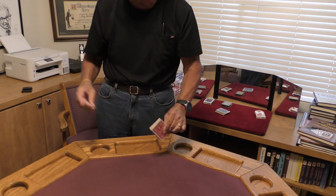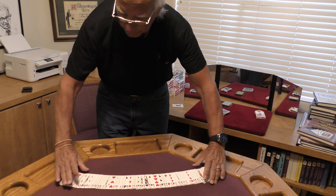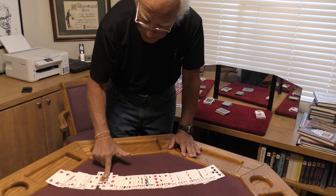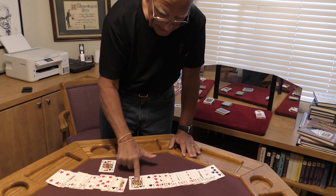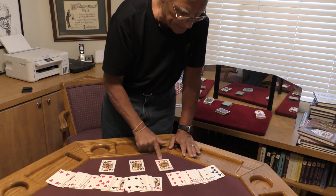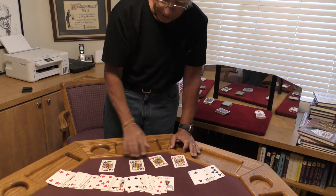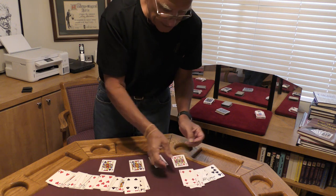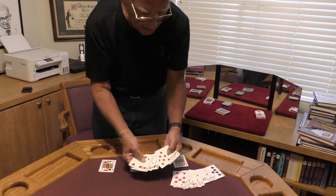Now we're going to do a minor miracle — just with a snap of the fingers like that. It's done. Check this out. A second ago we used to have an ace next to that jack — gone. A second ago we had an ace next to that jack — not there. A second ago we had an ace right there, and a second ago we had an ace right over there next to that jack. Those aces are gone. We can check every card in this deck — there is not one ace in this entire deck.